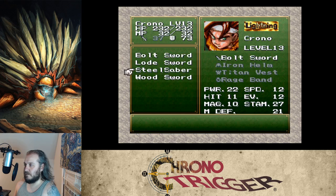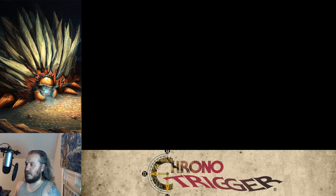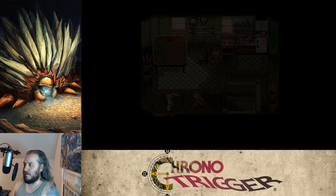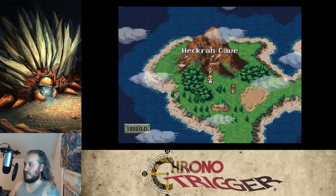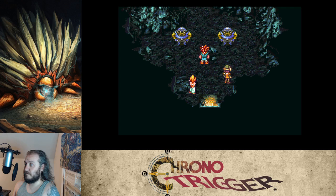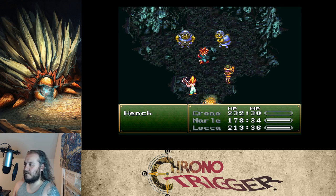Nothing else interesting by Melchior. Down here is that cave creature that only magic can hurt — good thing we learned magic. Right away it's enemies shouting 'death to the mystics.' Let's give them some magic and go all out. We messed them up.